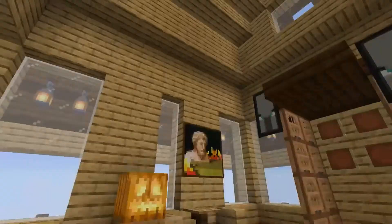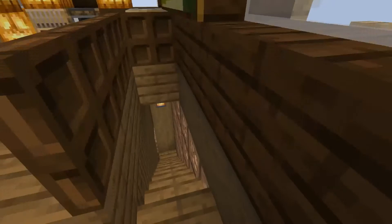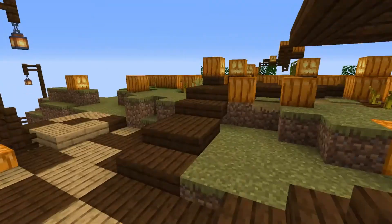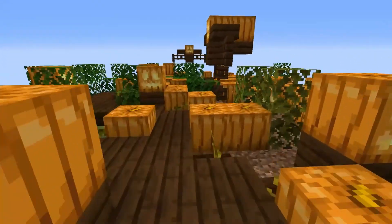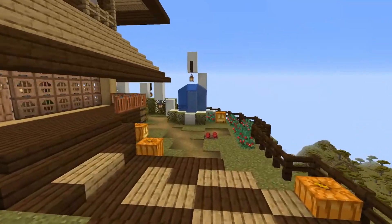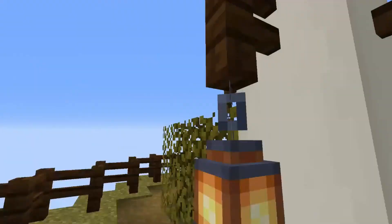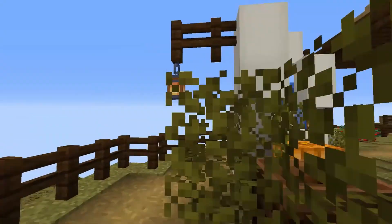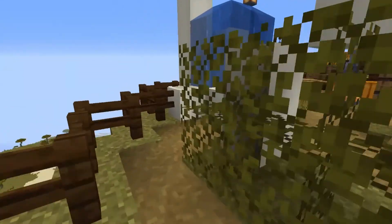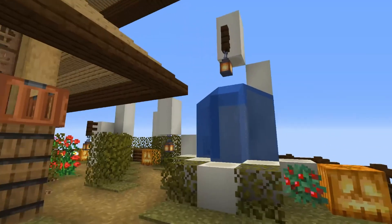We've also got quite a tall roof which we could possibly add something to, but I think it's a good idea to leave it as it is for now. That's not all we did last episode - we also worked on the outside a bit. If we come down here, we already have our pumpkin patch from a couple of episodes ago, and we also managed to make a little garden which is looking pretty cool. We've got some bone blocks so it looks like bones sticking out of the ground, with other bits added to make it look cool, and a little water fountain.